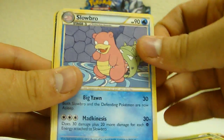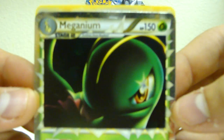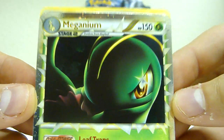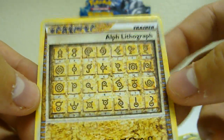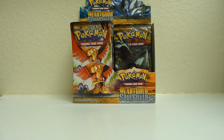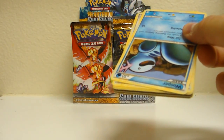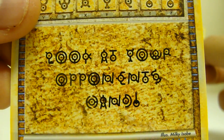Sandshrew, Koffing, Slowbro, Fisherman, Unown, and Meganium. Nice — one of the ones that'll be coming out in the tins. That's still nice though. And then a Lithograph! I don't know how rare these are, but I remember in my Japanese box opening I didn't get one. I don't know if in the English set there's one or two — if anybody wants to let me know, just comment down there. See how many Lithographs are in the set. I believe it says: look at your opponent's hand.